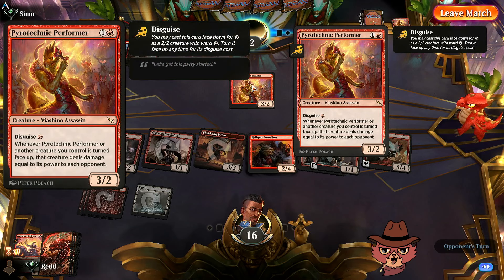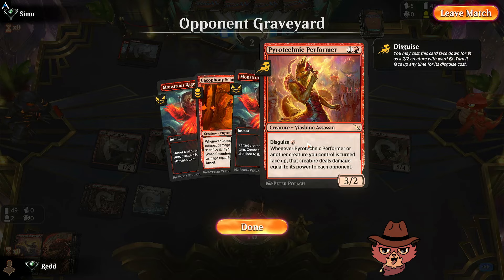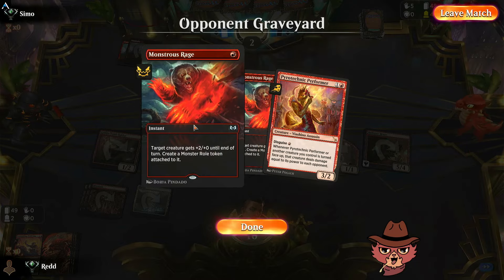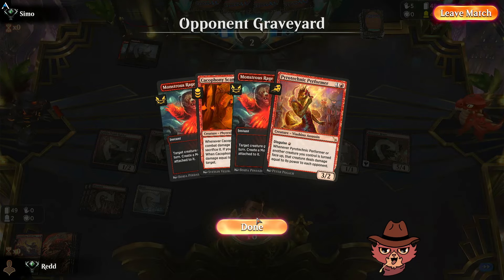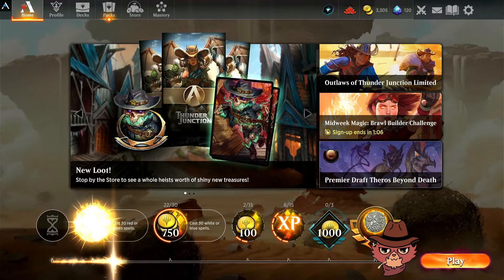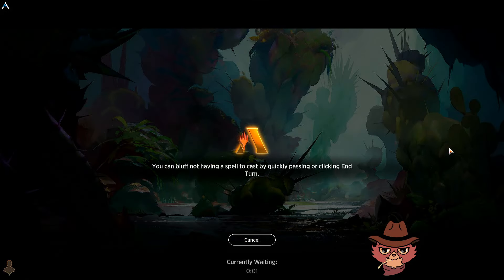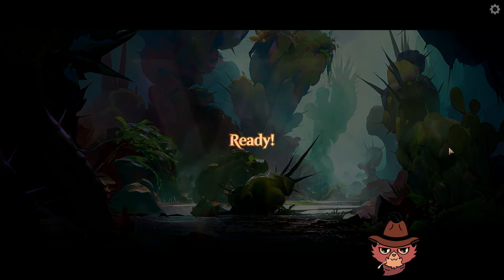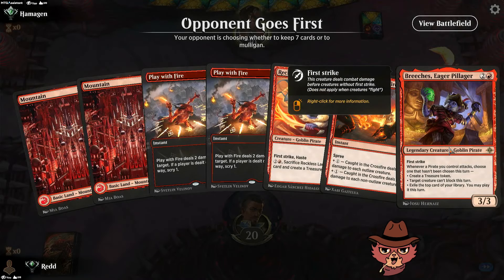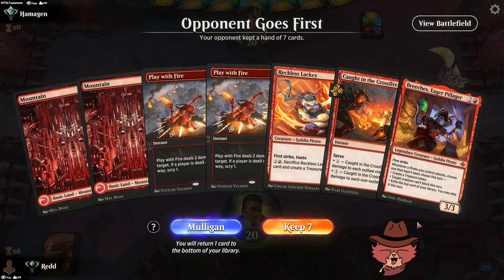The Performer costs three mana to disguise, so they weren't able to flip it or get it down at all. Even if they had seen their mana on time and spent all three mana to get a 2/2 with ward, I think they were going to be in trouble regardless. The Play With Fire play worked out significantly in our favor. The opponent got a little unlucky not seeing their third land, but we also don't know how much mana they were playing in their deck list.